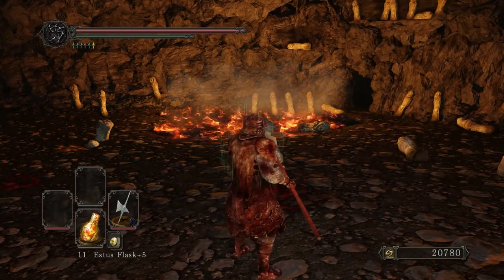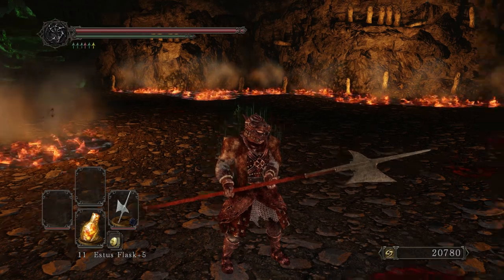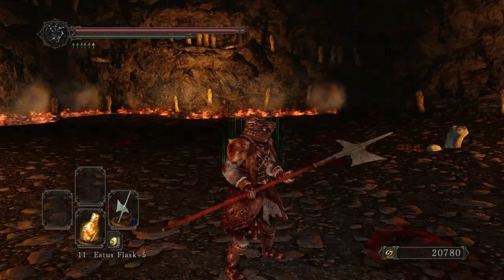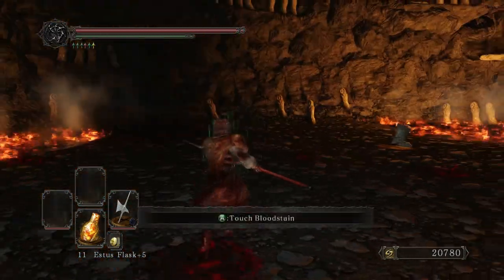You access the first part by going into the Black Gulch and coming into the room where you fight The Rotten — whatever that huge putrescent blob made of people was called.